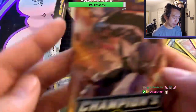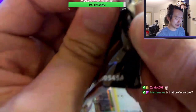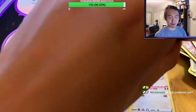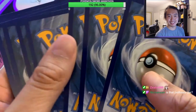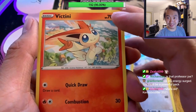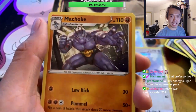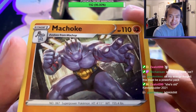Last pack of the box — pack number four. We got an Anteater pack. Let's open it up. Water energy. Got Professor Magnolia — she's old, she's Professor Oak's counterpart. Pack number four of the night. Got Sinatini in the sky, pretty cool. Got a Machoke — hell yeah! We got Machop, Machoke, and Machamp. This guy is buff, he is swole — he could choke you out.